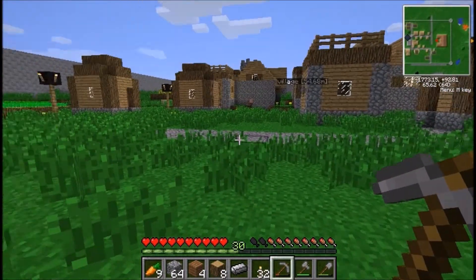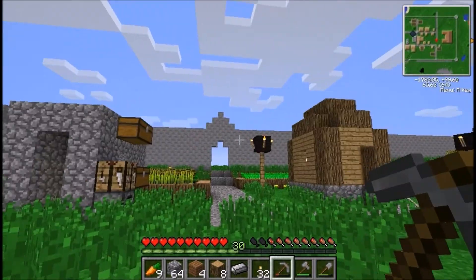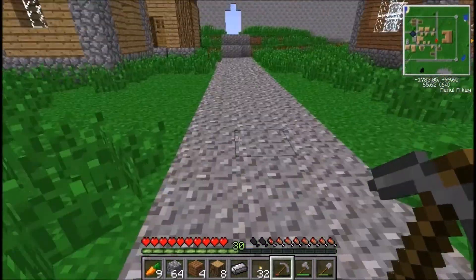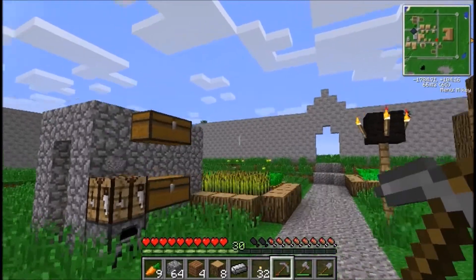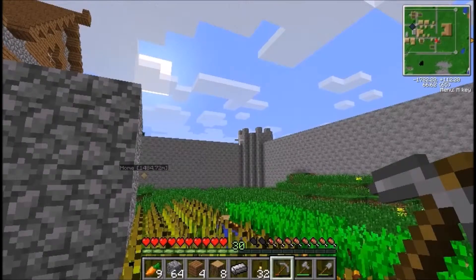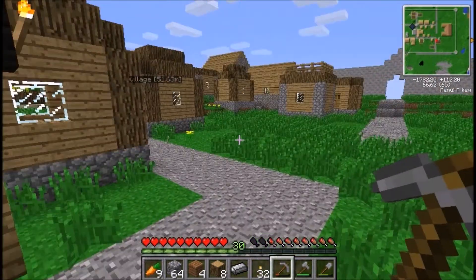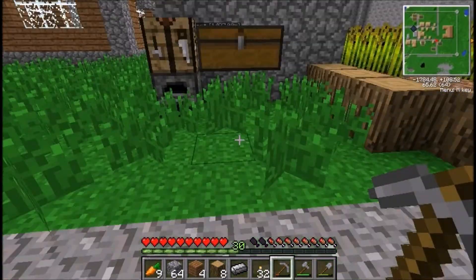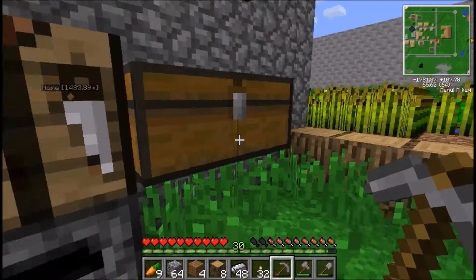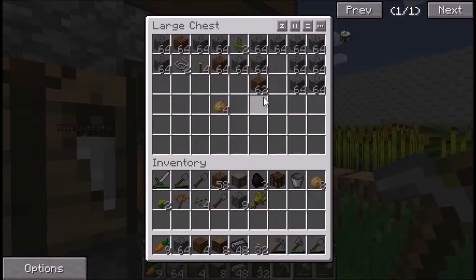Hi guys, welcome back. After last time, I finished building the concrete walls and put these gate things where the paths go out of the village. I also created little tower areas at the back at each corner, just to give it a better feel. I tried recording this earlier to start making some stuff but unfortunately my capture software didn't work properly.